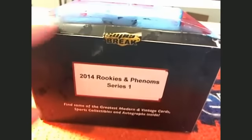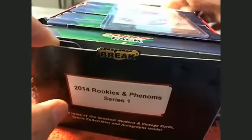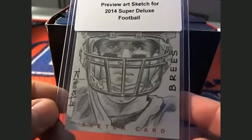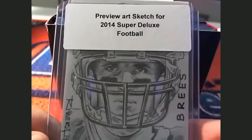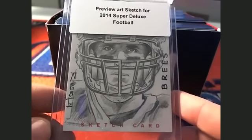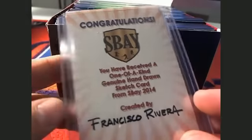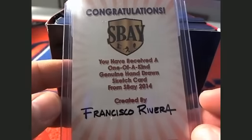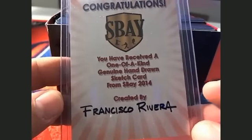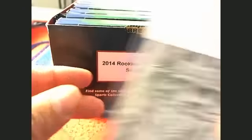This is the Super Six. That is baseball. We're going to random the art card — a preview art sketch for 2014 Super Deluxe Football. It's a Drew Brees sketch card, one of one. Francisco Rivera is the artist. We're going to random this one off.